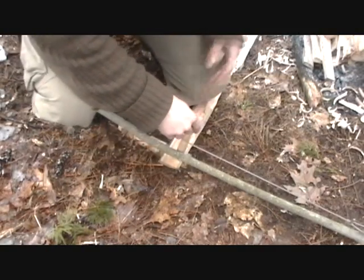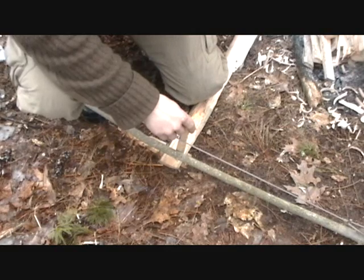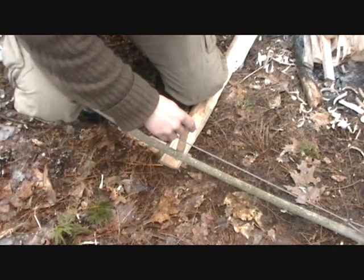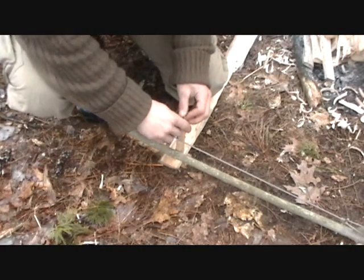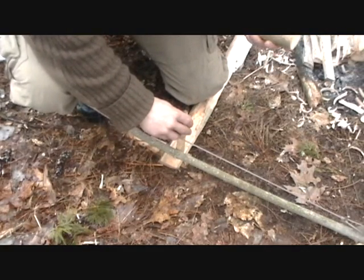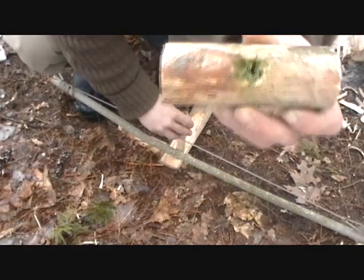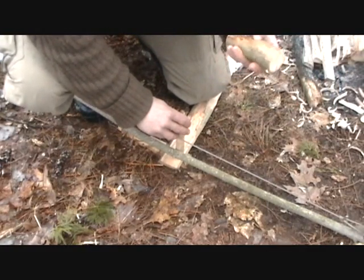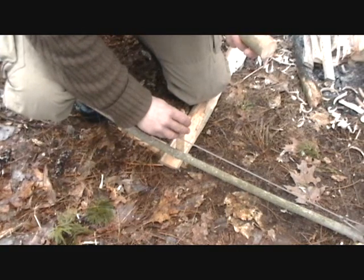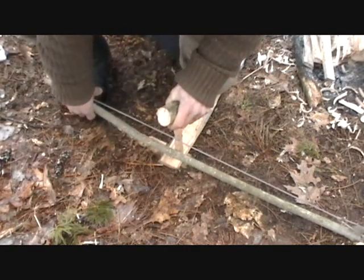You want to make sure all your preparations are right. Off to my side, I have a bird's nest already ready to go to drop this ember in, should I get one. I have some of that small stuff and a fire lay. So if I get an ember, I'm already ready to go. I took my handheld, put some green stuff in there, just like we talked about, to reduce the friction up top. I'll even spit in that a little bit. And then it's game on.